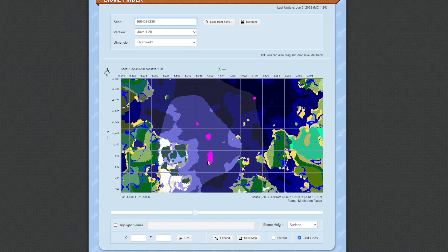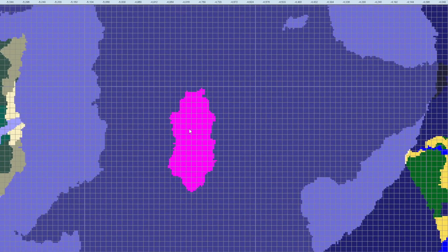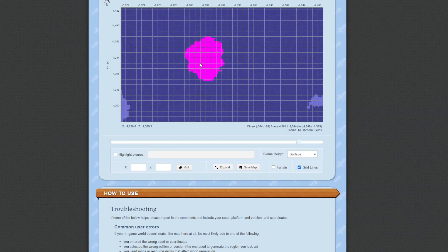Once you're on Chunkbase, you can see that the purple parts are the mushroom biome. Now you can press this and at the bottom you should see some coordinates. Type those coordinates into Minecraft.